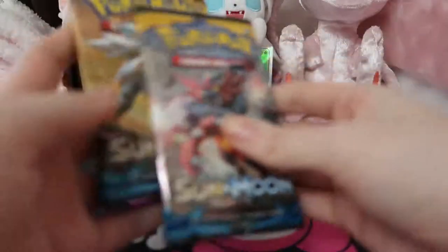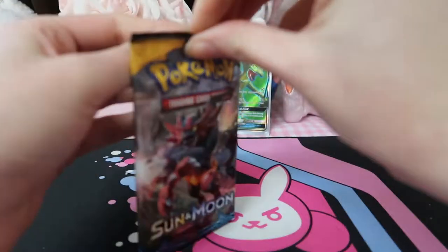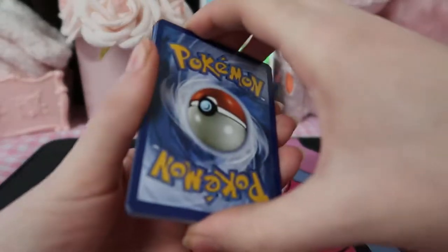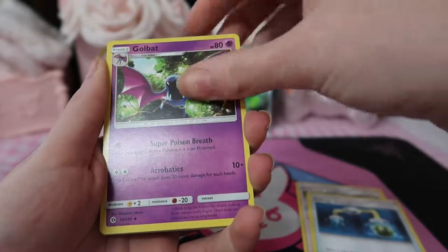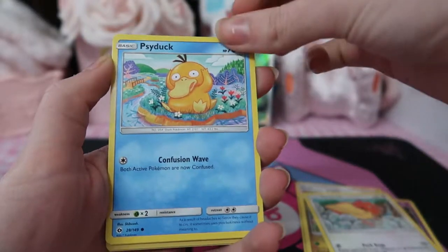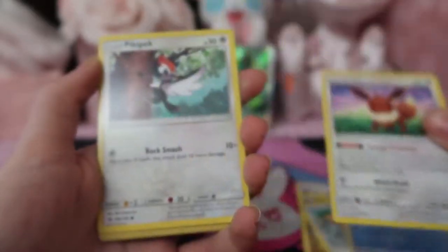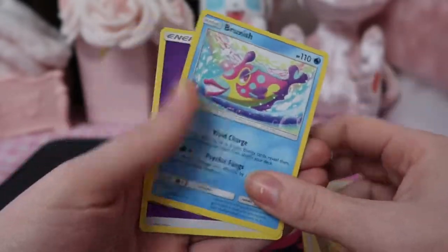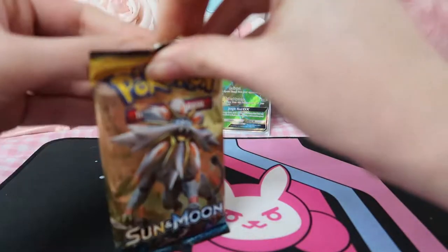Alright, I think it's time for some Sun and Moon base set. I'm really just looking to pull a full art Lillie. Fingers crossed — don't like our chances after getting a Sceptile, but we'll see. Dratini, Spearow, Psyduck — I always really liked this art — and then you've got the derpy Eevee version. Pikipek, Nest Ball.